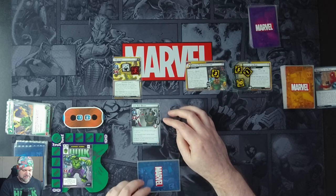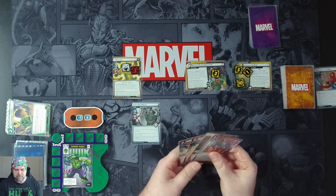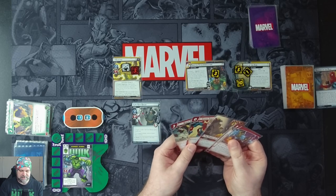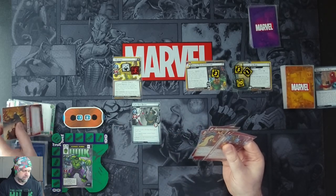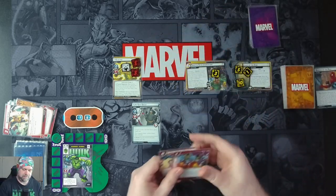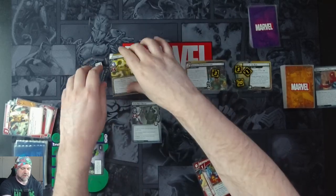Electro has eight health left. We use Power of Aggression to Quick Strike — deal damage equal to attack — for another three on Electro. We'll then just attack for three. He doesn't have guard or anything, so that's fine. Attack for three, knocking out Electro.